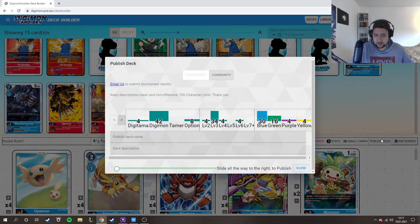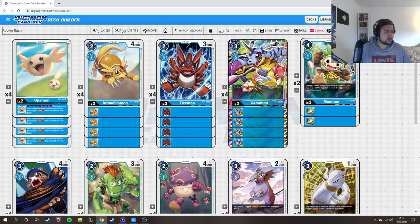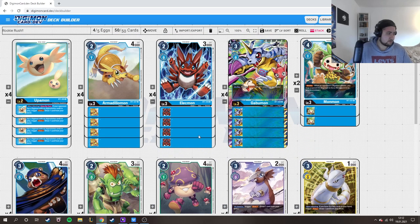This decklist is slightly changed by me based on my playtesting. I played a lot versus Blue Omni — Blue Omni has a lot of problems against this deck because of the bad matchup. You have a good matchup versus Omni Blue, green is about 50-50 with lots of options, and red is a problem but red's percentage is dropping down.